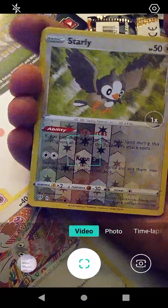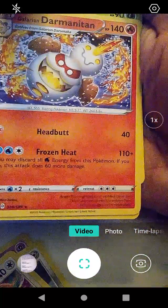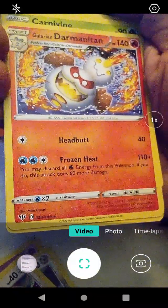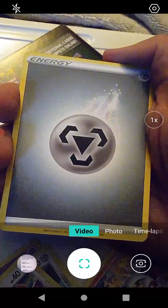Our holographic card is Starly with Sky Circus and Kenai. Sky Circus — okay, that's just kind of a funny name for a move. We have Darmanitan — this is Galarian Darmanitan because it is the ice type, with Headbutt and Frozen Heat. We have metal energy — I always call it metal energy. Some people probably call it steel energy but I always call it metal energy.